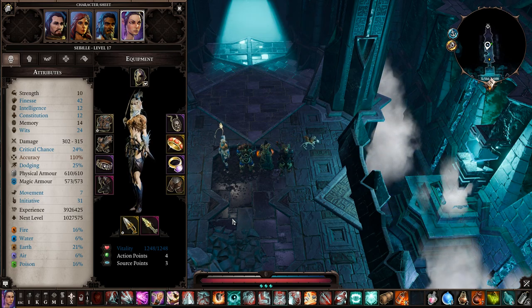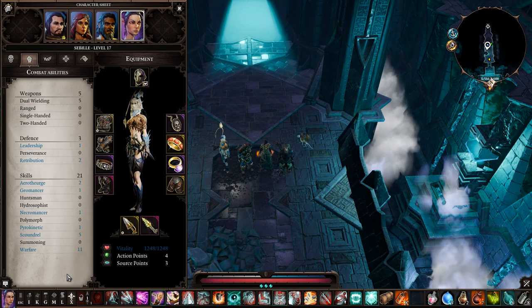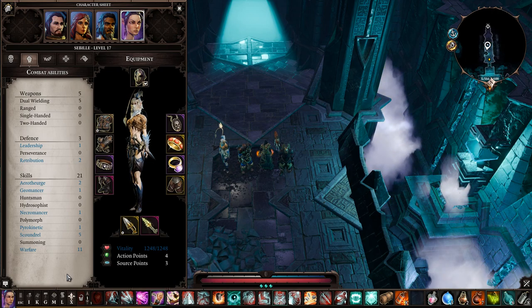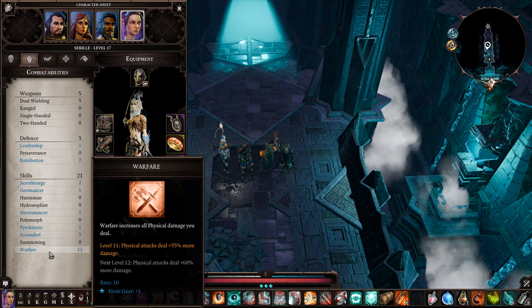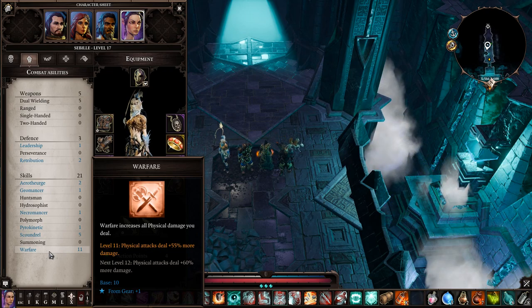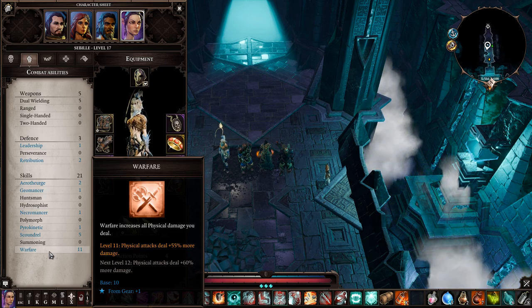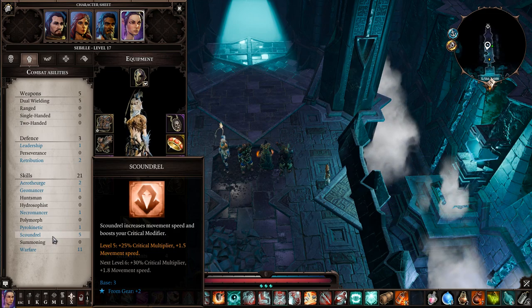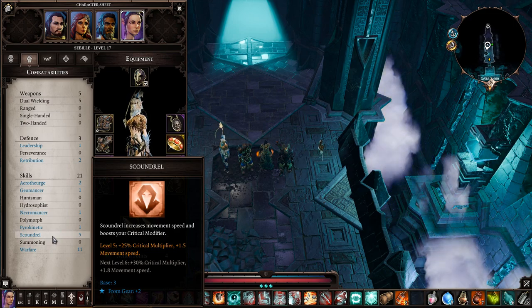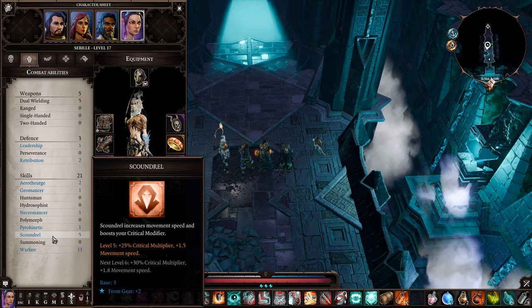Memory is third — spare points are fine. For combat abilities: Warfare I maxed out at 10 — in Sabille's case physical damage is really useful, more so than magical. Scoundrel I kept at five — her critical multiplier is good and her movement speed is great so she moves around the map much better. After maxing Warfare, max out Dual Wielding to increase damage with daggers and boost dodge chance.